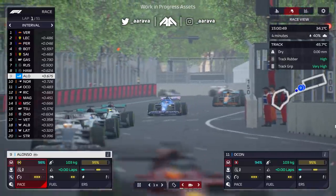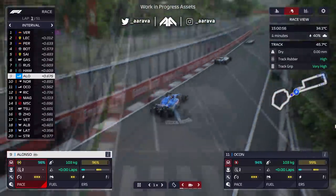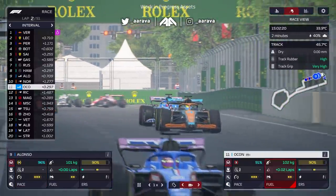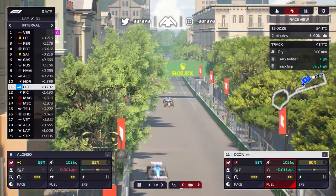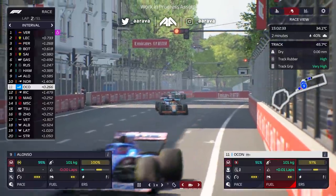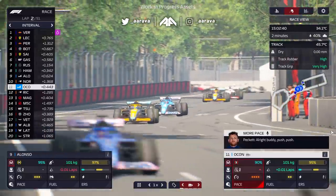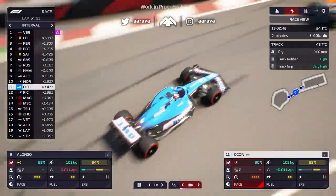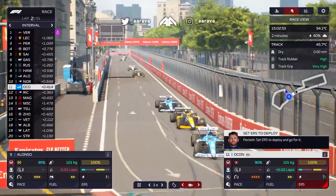You can also see small details like two minutes to a 40% chance of rain, millimetres of rain, track rubber, and track grip around the circuit. On either side you've got your two drivers — Ocon and Alonso in this example — with pace, fuel, and ERS. These are the three quick options you can select to manage your drivers: whether to use overtake mode on ERS or harvest for later, whether to lift and coast on fuel or burn a bit more, and the general pace — are they protecting the tyres?